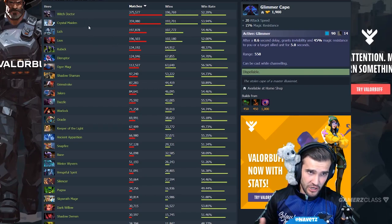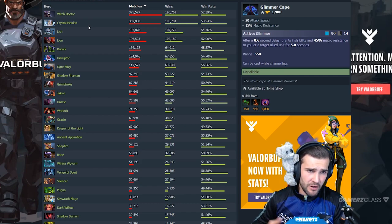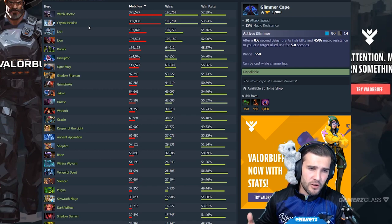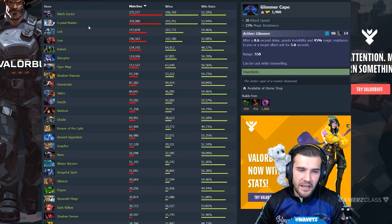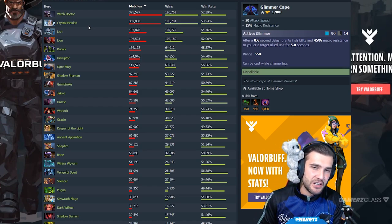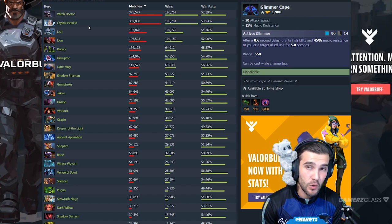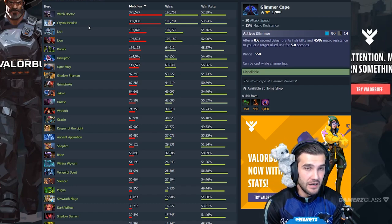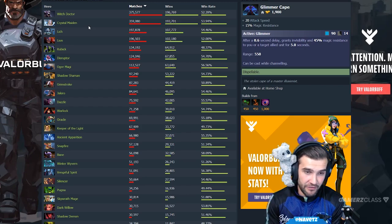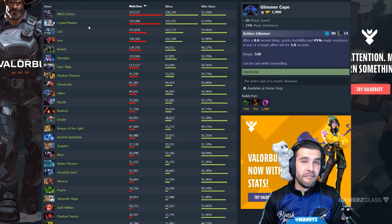Some other great supports who buy it: Crystal Maiden, Lich, Lion, Rubick, Disruptor, Ogre, Shadow Shaman, Grimstroke, Jakiro, Dazzle, Warlock, Oracle, Keeper of the Light, Ancient Apparition, Snapfire, Bane, Winter Wyvern, Vengeful Spirit, Silencer. If you need saves for your team or magic resistance, this item is one of the best.